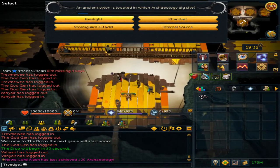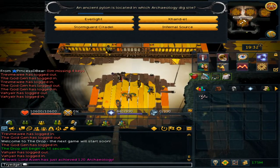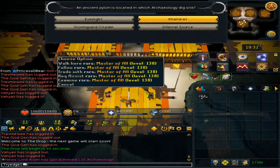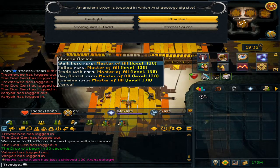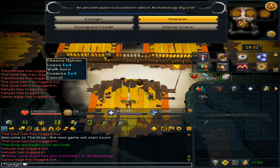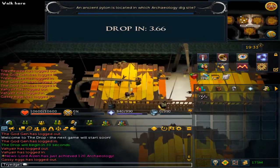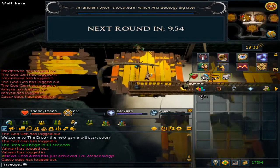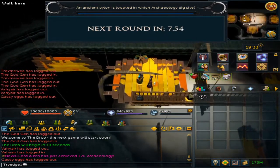The next question is: an ancient pylon can be located in which one? This will be in Kharid-Et Alcaria. If you do get the answer wrong, you are able to left-click leave and exit right there. Then you can wait 30 minutes until you can do the next game.